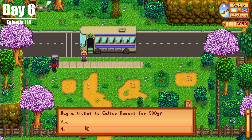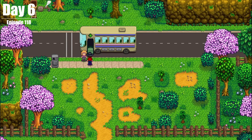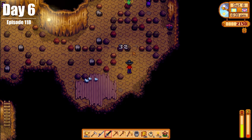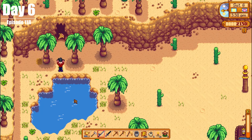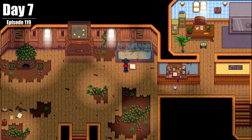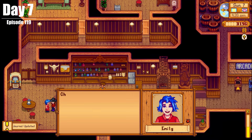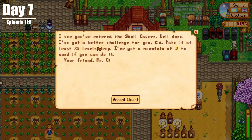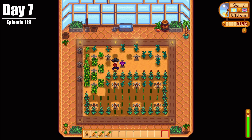On Day 6, we made use of that new bus stop and went to Calico Desert, going into the Skull Cavern for the first time. We're adventurers here — why not? We also caught the sandfish and bought some seeds from Sandy. On Day 7, we finished up the fish tank bundle, dropped an apricot off to Emily, celebrated Mayor Lewis's birthday, heard from Mr. Qi, and set up our very first Iridium Sprinkler in the greenhouse.